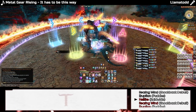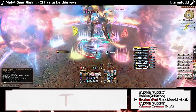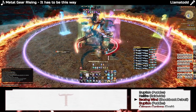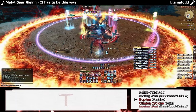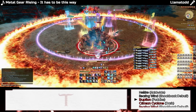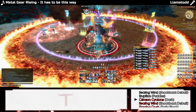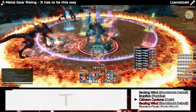Ifrit will jump back to the center and use Hellfire. The tank will pull Ifrit to the wall of the new relative north, and Ifrit will select a healer for Searing Wind, which will make their way to relative west. Ifrit will also select the two farthest non-Searing players for another set of four eruptions each. These players will start relative south-east and make their way north along the wall. This section ends with Ifrit dashing across all cardinals.